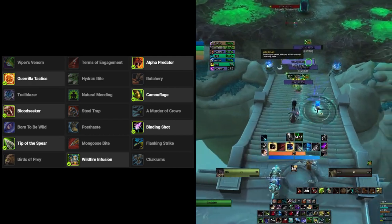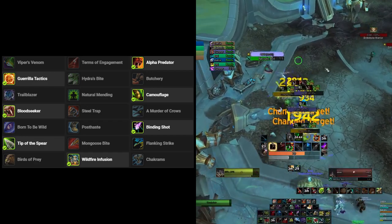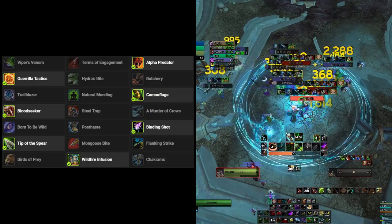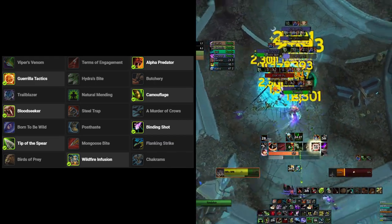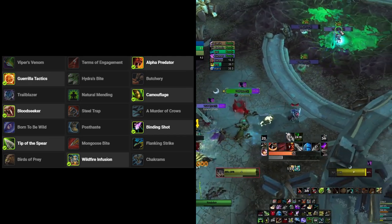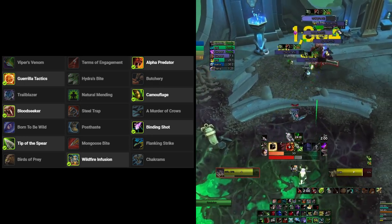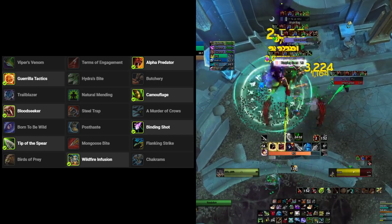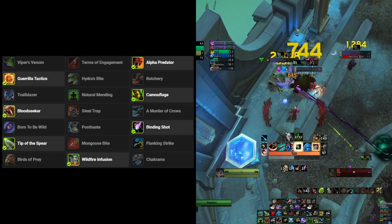On the level 30 row, you have Trail Blazer, which gives increased movement speed out of combat so you can get to other packs quickly and start DPSing the moment your tank pulls. You can also go for Natural Mending if you want a little more survivability. Camouflage is actually the only DPS increase in a way — because you don't need Invisibility Potions, you can use Potions of Agility to deal more damage instead. This is only a DPS increase if you are actually using those potions.